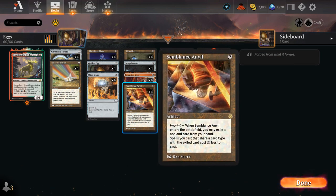Starting with Semblance Anvil, a 3-mana artifact. When it enters the battlefield we may exile a non-land card from our hand, and then spells we cast that share a card type with the exiled card cost 2 generic mana less to cast. So if we exile an artifact from our hand we can now cast our artifacts at a 2-mana discount, which includes a lot of cards we can now play for free.